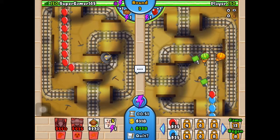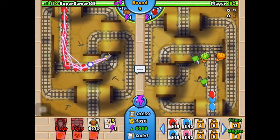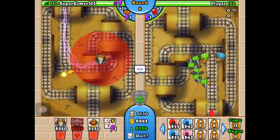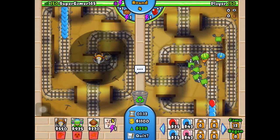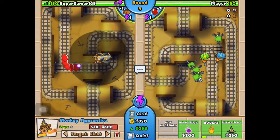I feel like I can win this because the monkey apprentice is really good. You need a lot of foam because you can't hit camo balloons — or metal ones either. The engineer's foam puts a layer on the ground but it doesn't hit camo directly — it makes the camo disappear from the balloon.